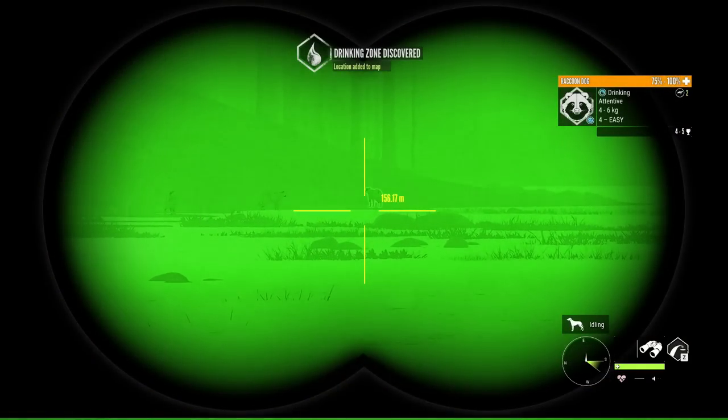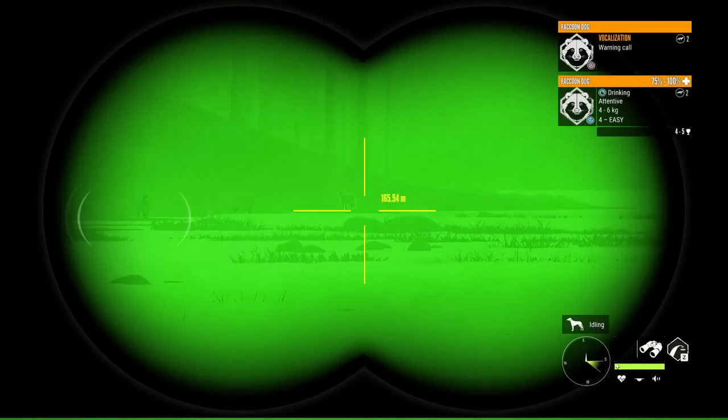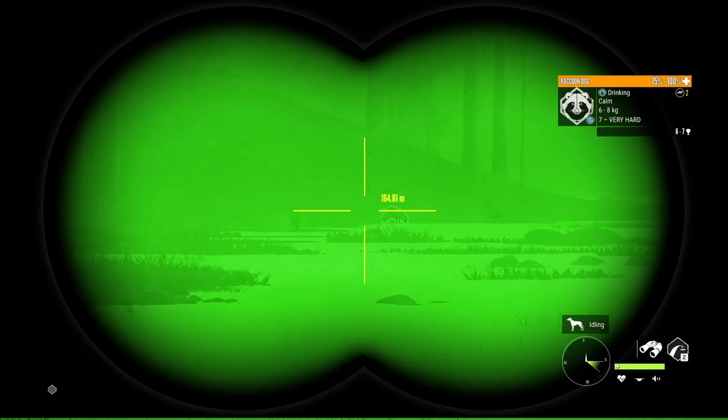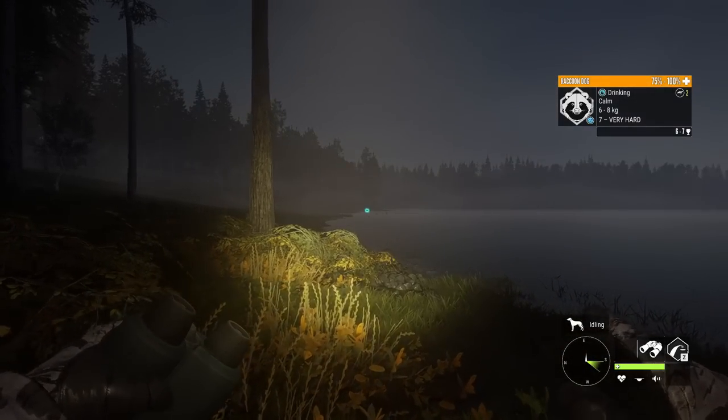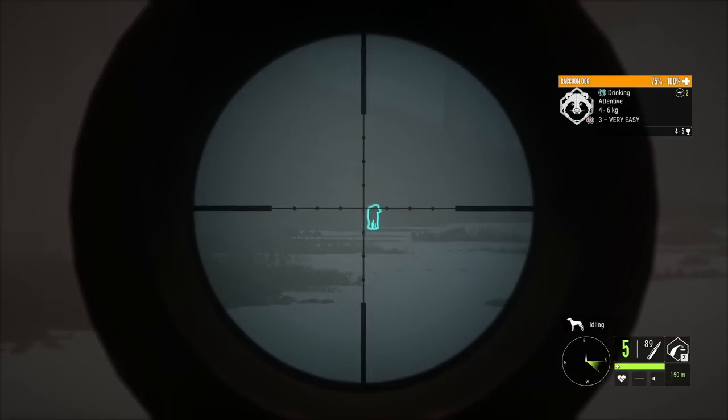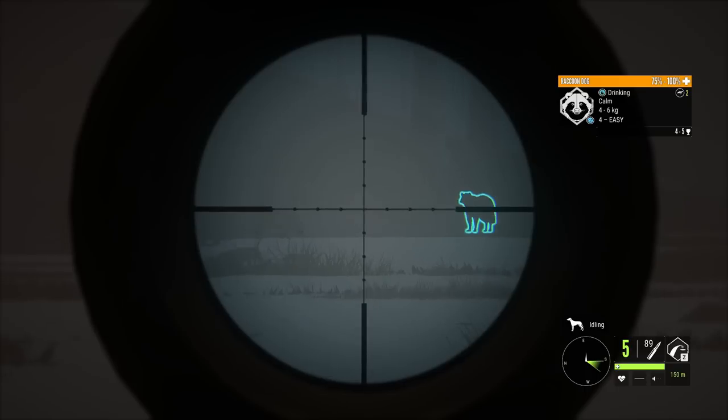Again we've got a group of 3 with 2 males. I really think we're going to struggle to get all 3 here, but at least if we get the 2 males that'll be decent. I'm actually wondering if we just switch to the 7 mil if the female is kind of still in sight after we get these 2.